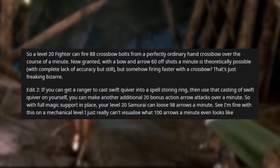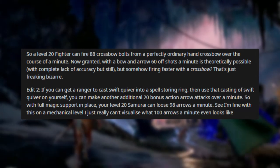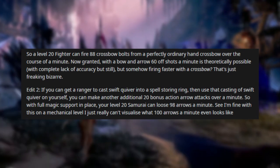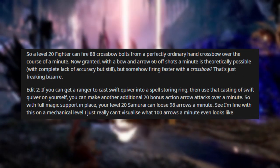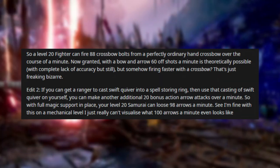With a bow and arrow, 60-odd shots a minute is theoretically possible with a complete lack of accuracy — but still. Somehow firing faster with a crossbow is just freaking bizarre.